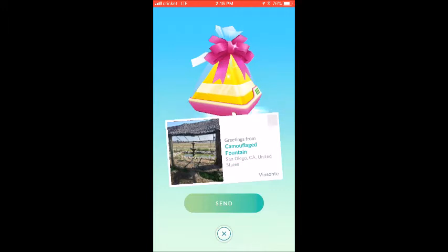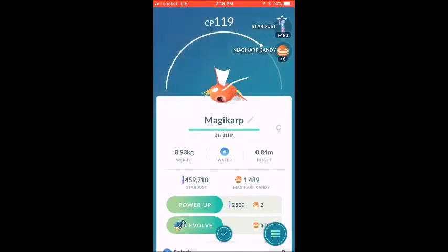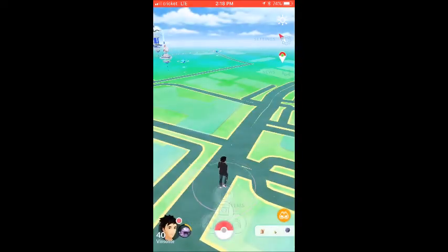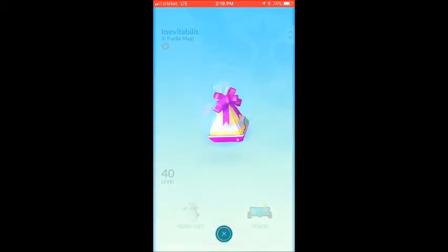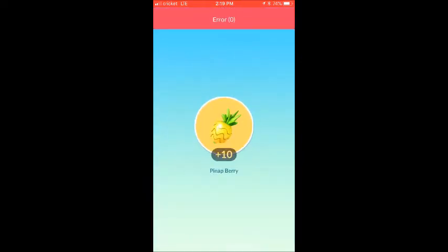I just hatched an egg, so I'm going to open the gift item and hopefully get another egg. You also get a notification that people received a certain number of items from your gift.